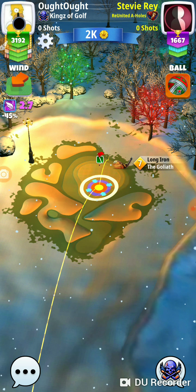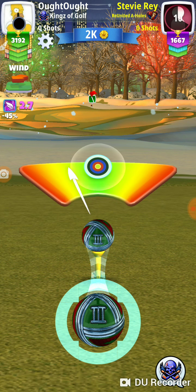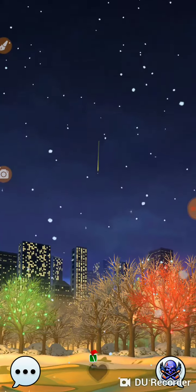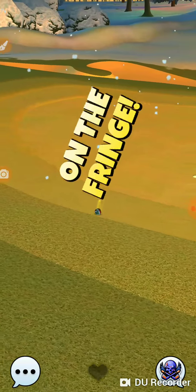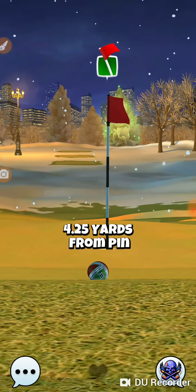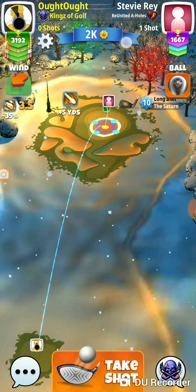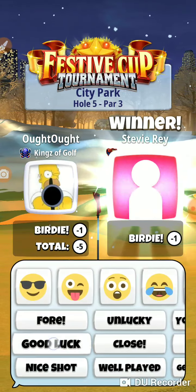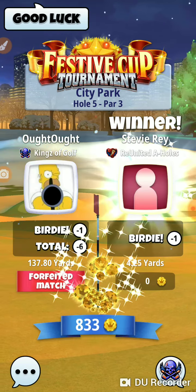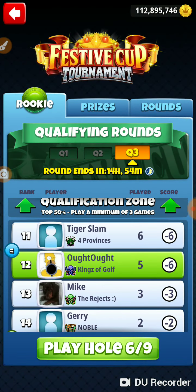But we're early in the week. We will let our opponent win — we'll donate some money to the cause. Good luck in the tourney. That was hole number five of the festive cup in the rookie qualifying round. Thanks for watching.